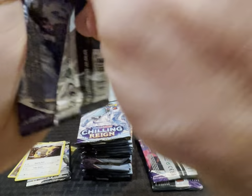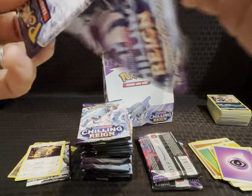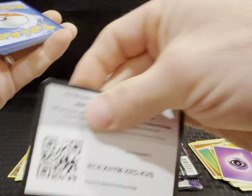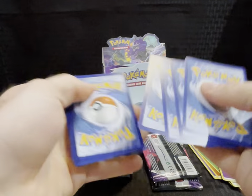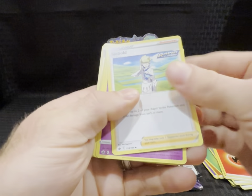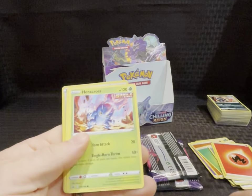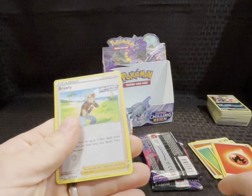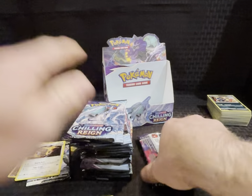Pack sixteen — QR, red energy, Sableye, Kirlia, Agatha, Porygon, Heracross, Sobble, Inkay, Squalvet, reverse Brawly, and another Gallade.